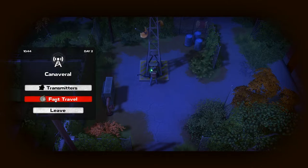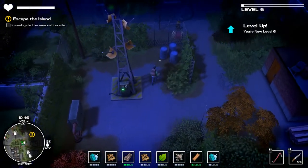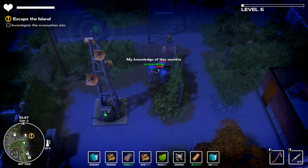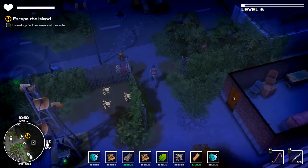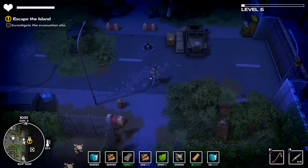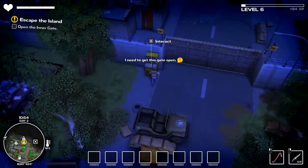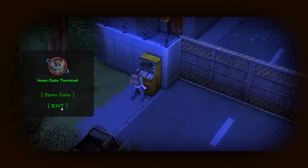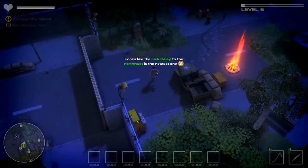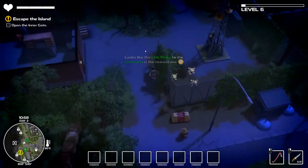Oh, fast travel! Oh my god. First of all we leveled up again, so that's cool. There's a campsite over here - dude, there's gotta be a campsite nearby like this is a lot farther along. Oh, an arcade - can I play the arcade? Oh it's not an arcade, damn it. Nobody cares about security gates, I wanna play the arcade.